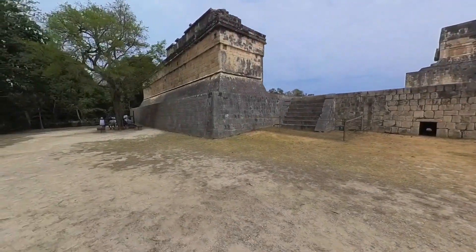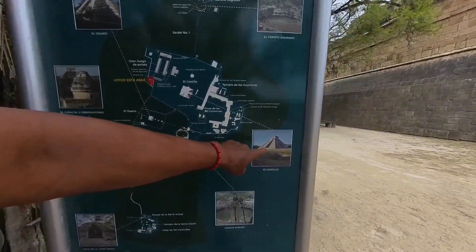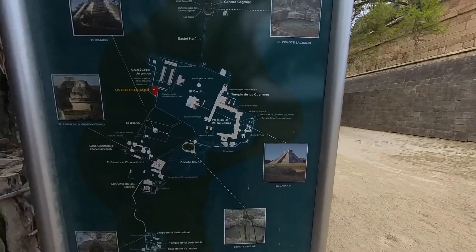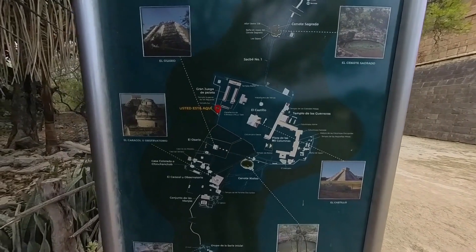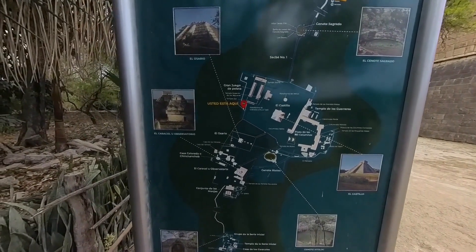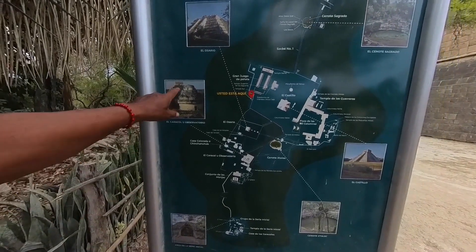Here is a map of Chichen Itza. We have been to El Castillo, this one over here, which is also shown here. We need to go to El Cenote — we're going to walk from here to there. And we're also going to need to go to El Osario and the Caracol Observatory. We need to go see that one too.